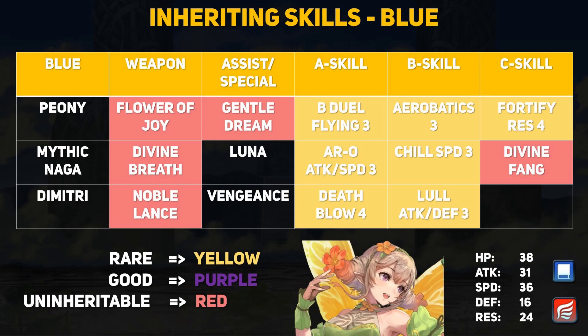For the blue group we have Peony back again. She is the new free book 4 unit, so again no pressure to summon for her. She is a flying blue mage dancer, and after getting to use her I really like what she offers. Flower of Joy is a long-range attack and speed buff, and combined with Gentle Dream, Peony can offer some good stat boosts for her team. Gentle Dream is her dance move, but it has a large AOE plus 3 to all stats field buff that also comes with a warping status — definitely worth using even if you have legendary Azura. For her skills, Peony has B Duel Flying for arena score, Aerobatics for mixed teams, and Fortify Res for a huge plus 7 res field buff. If you care about Mjolnir's Strike scoring, getting more Peonies does matter since mythics score very well with merges in that mode.